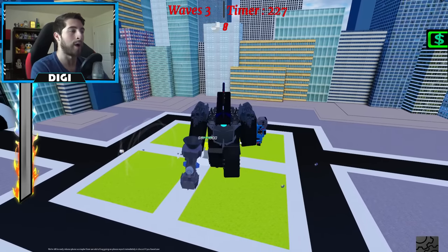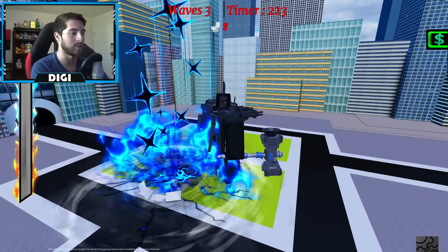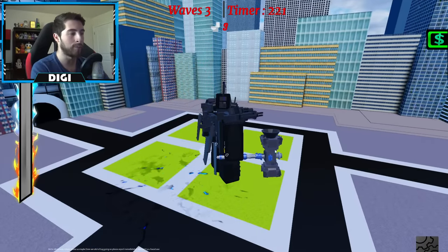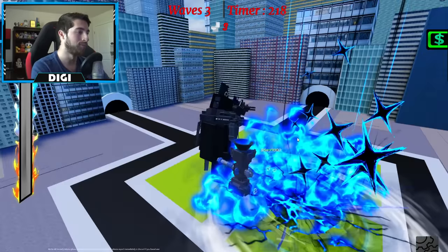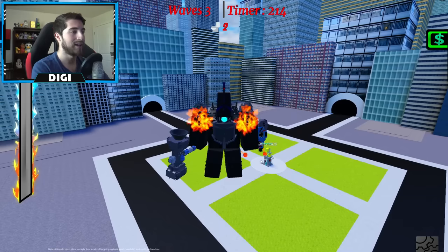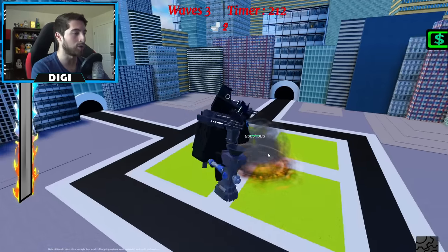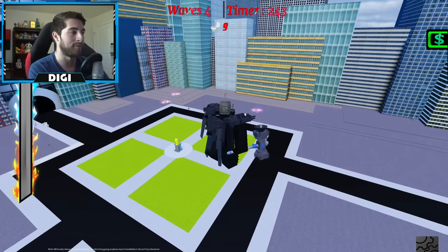T is the hammer attack, which also depends on where you have your mouse - boom, that is such a cool attack. Y is the shoulder cannons: two shots come out doing an area effect.